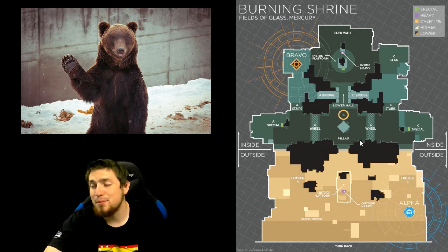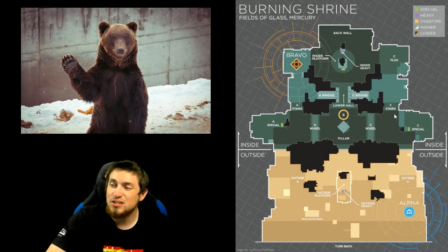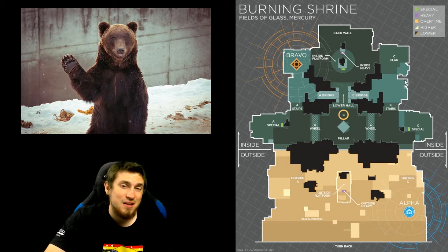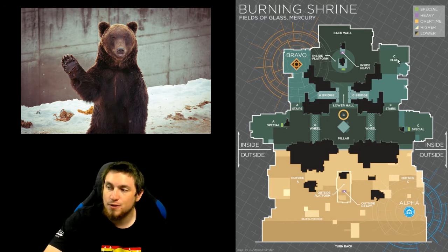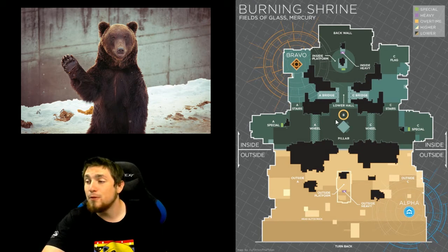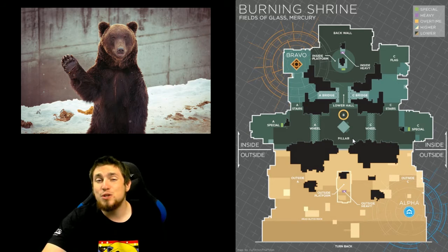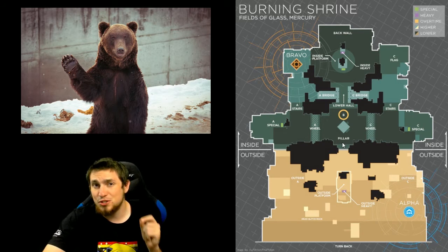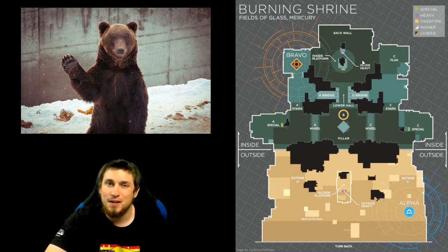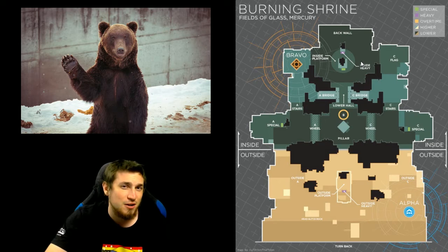What I generally do as a shotgunner on this map is push in through Alpha over to the C area to test on the first round what the enemy team is doing. If they're sitting around C flag a lot and I'm not very successful pushing on them, I'll go towards pillar and middle area and try to get an angle from A bridge over to them sitting around C cap. If they're sitting around the middle area, I usually take advantage of C bridge and push over to the inside heavy through C cap and get an angle for A bridge and middle from there — they're usually not used to you flanking from the inside when you're spawning on the outside.